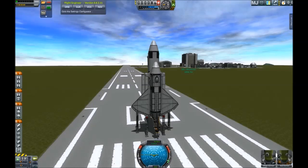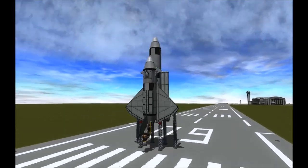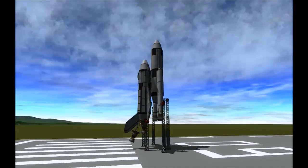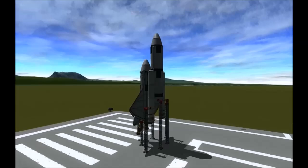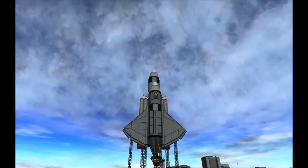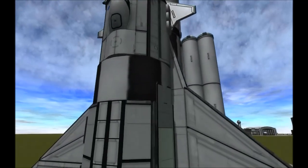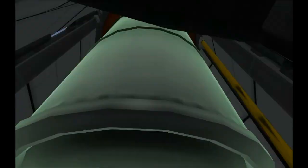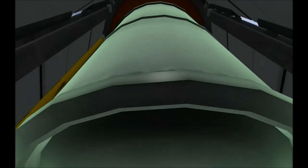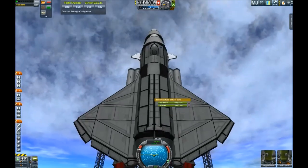Hello everybody and welcome to my space shuttle. As you can see the design is pretty much standard as we know it from the NASA edition — it's some kind of glider atop of a big fuel tank with some solid rocket boosters. This spaceship is capable of carrying about 18 tons into lower Earth orbit.